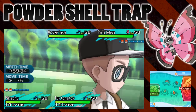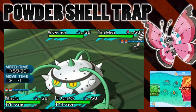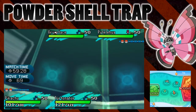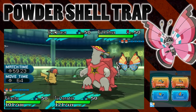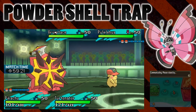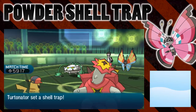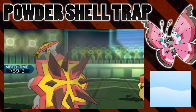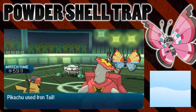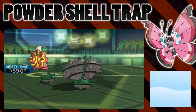I'm going to go for Powder on the Turtonator and then also go for a Gyro Ball onto Turtonator with my Ferrothorn. Let's see if Vivian can save Ferrothorn from a very nasty fate as it's hit by a four-times super effective Shell Trap. There is the Shell Trap, which actually goes before Powder — so the trap is set before Powder because it's such a high priority. Turtonator avoids that, and here's the Gyro Ball.